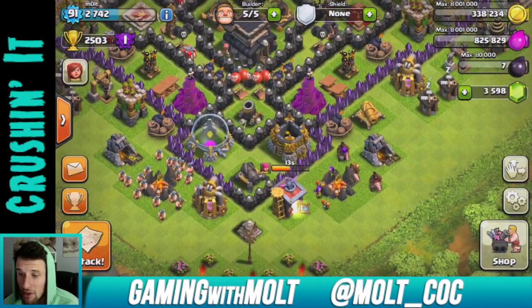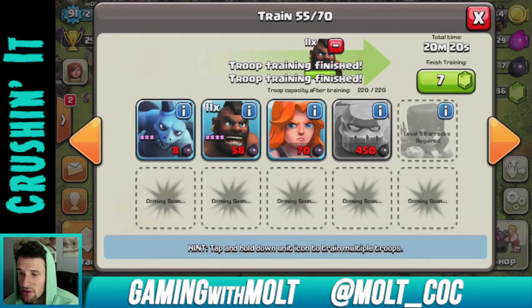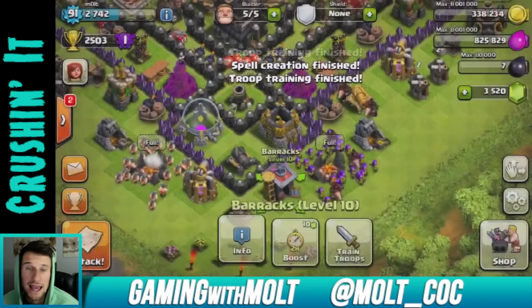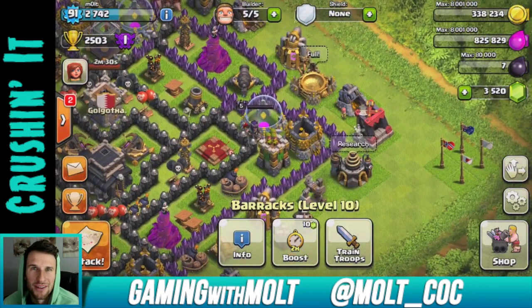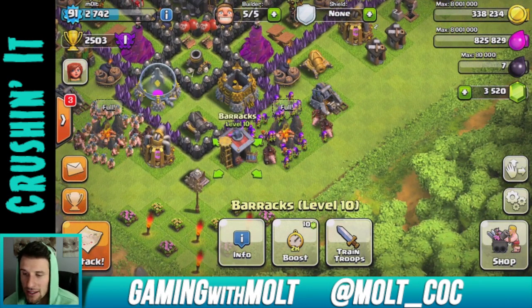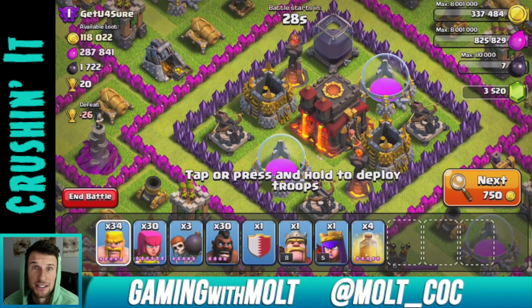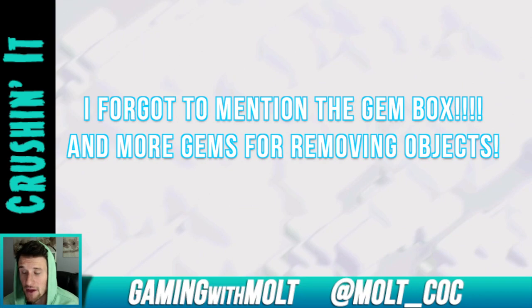What I want to do is go over the update and gem up all my troops so we can go on a raid and I can show you guys the new abilities that the king and queen have. I'm on the road to Masters right now, so whichever base I pick is going to be very important. Since I'll be focused on showing you the new abilities, I'm going to make sure I get a really easy base.